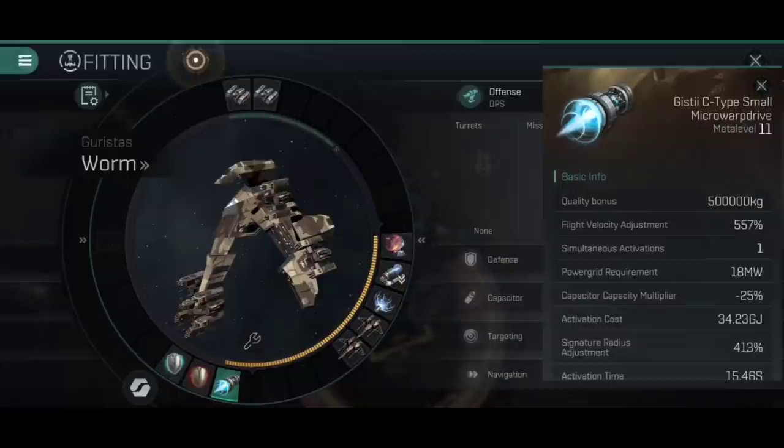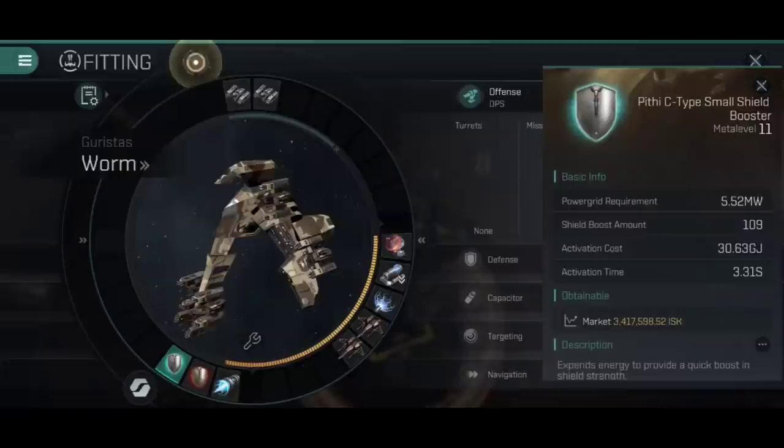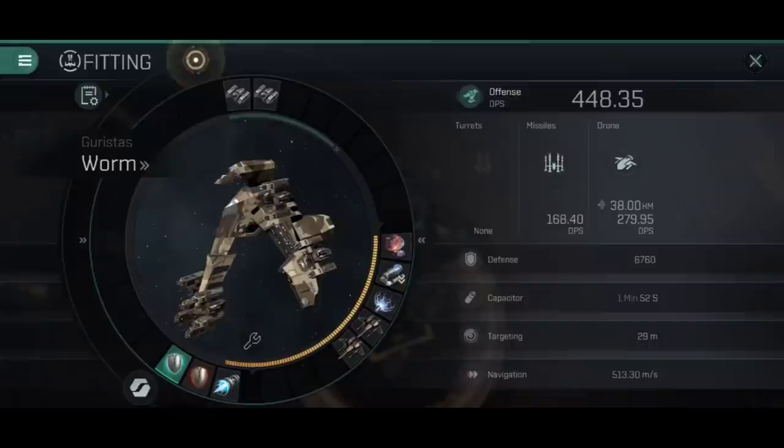For the low slots, I've gone for a Gisti C-type small micro warp drive because we're going for a kiting build - I want to be able to modify my distance quickly and maintain very high flight speed. Yes, it's massively increasing my signature radius by 413%, but at the range I'm at and the speed I'm going, that shouldn't be too much of a problem. The second mid slot is a C-type Adaptive Invulnerability Field, running 36.49% additional resistance across the board, which with the Worm's already tanky resistances pushes those numbers up to some quite serious levels.